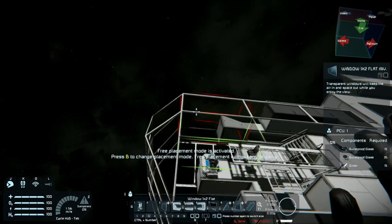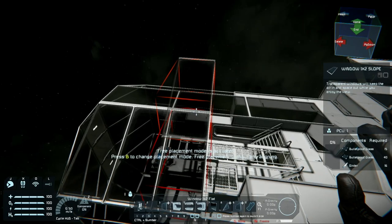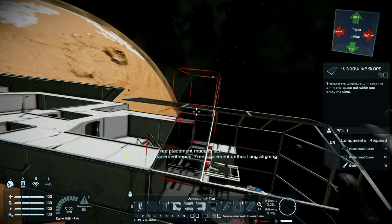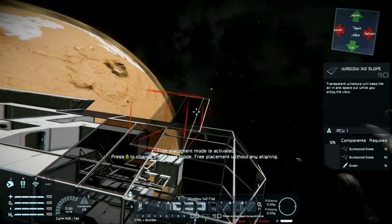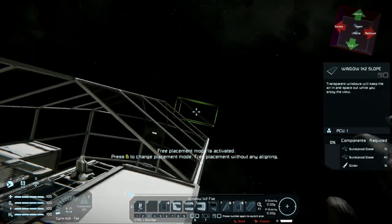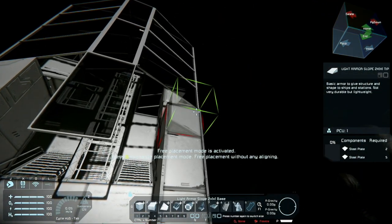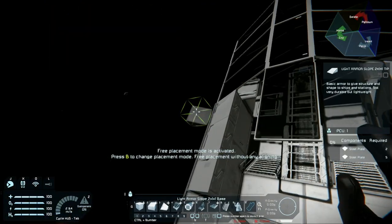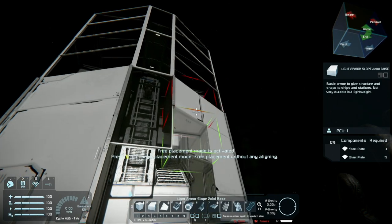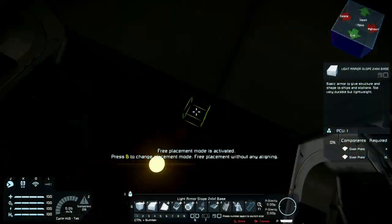I'm extending it to the back. I don't know how far I want to go yet, but that's what I'm going to do for now. This could be a slope because I want to armor that part up. Bam, that looks good. I still don't have an idea for a color scheme yet that I want to put on this ship. Right now I'm just building everything in white, but I think I am going to change the color theme in a little bit.